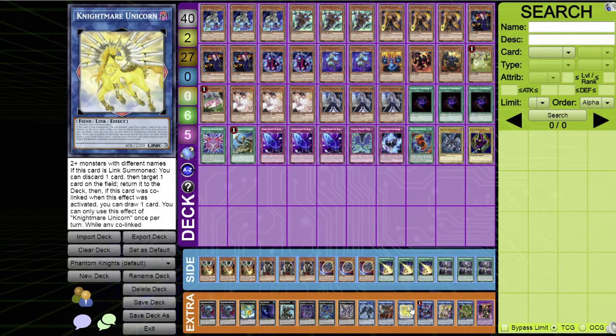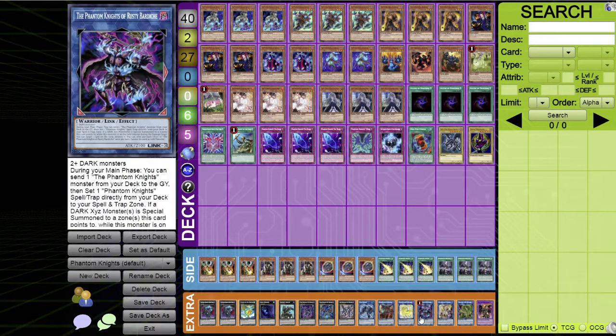Knightmare Unicorn is a generic link-three for later in the game: when linked summoned, discard one card, target one card on the field and return it to the deck.